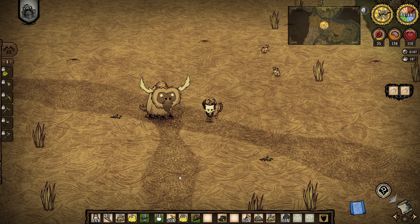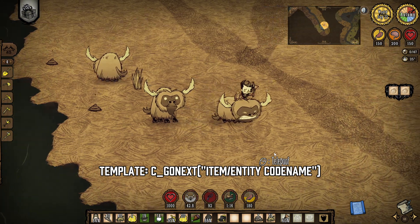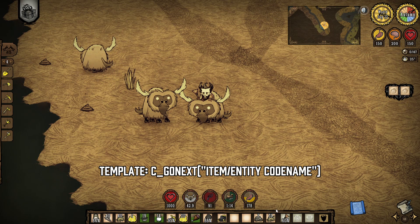Another popular one is the C_gonext command, which instantly teleports you to any entity in the game. For example, let's teleport to a beefalo, and you'll be immediately teleported right next to one.